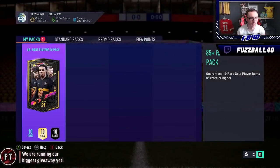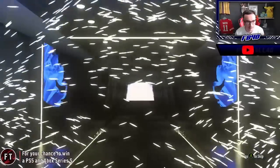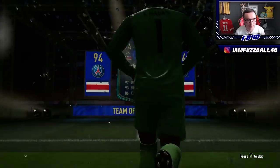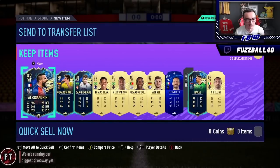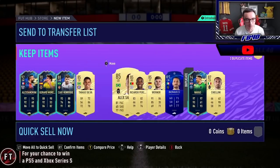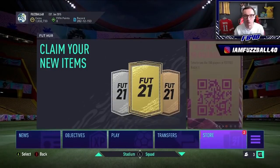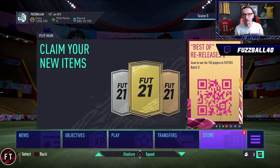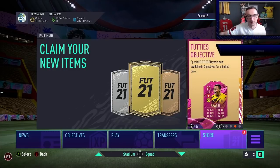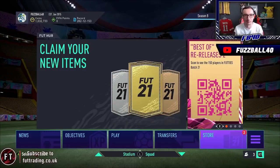I had a quick shower and thought I'd do another 85x10 before heading out. It's going to be another TOTS — another 94-rated Keylor Navas, which is sensational. We also got Alessandrini, a really good card, plus Joe Moreno and Calvin Rieke — a few more 85s than I'd normally like, but the 94 Navas offsets that. I'm going to do a few drafts to get more fodder in the club.